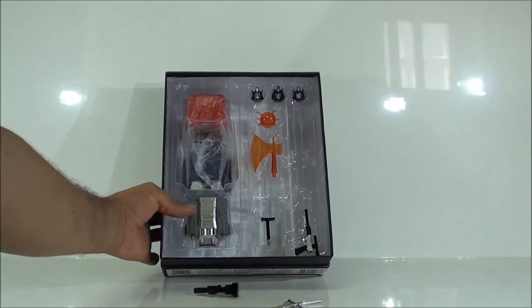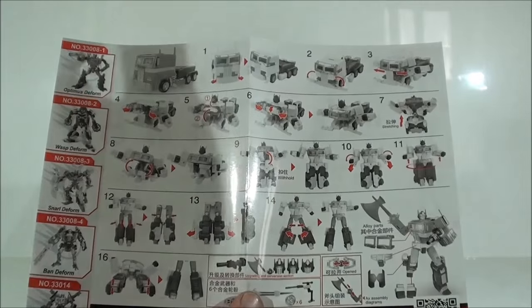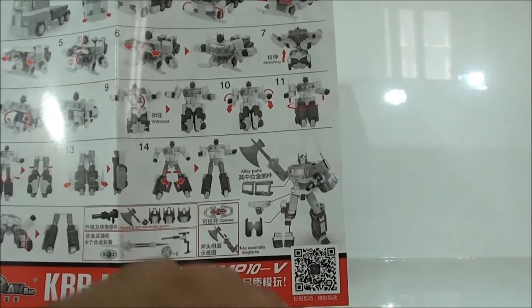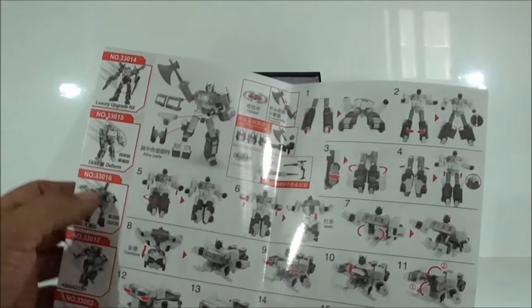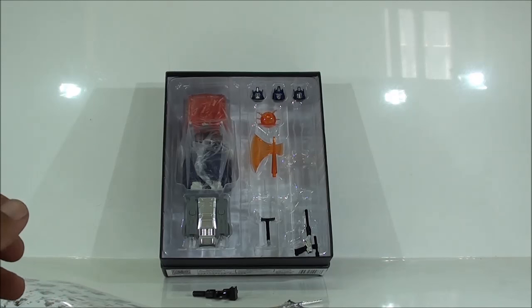Respecto al manual, decirles que no se han limitado a copiar el manual, las instrucciones son de ellos, propias. Lo han diseñado ellos, en cambio Weyan simplemente copió. Aquí vemos también las diferentes cabezas, todas las cosas que trae: ruedas, llantas, la matriz que se abre. Las partes metálicas también están indicadas, el código BIDI, y más publicidad de diferentes figuras de la compañía. También vemos cómo se pasa del modo robot al modo alterno, vienen las partes metálicas en todas las armas que lleva. Realmente la presentación es una presentación de lujo, y es algo muy de agradecer que compañías como Kubian Bao se preocupen tanto de los fans con este tipo de presentaciones.